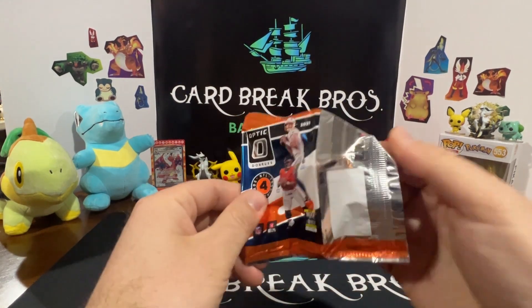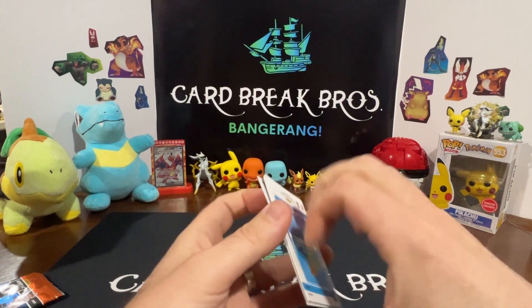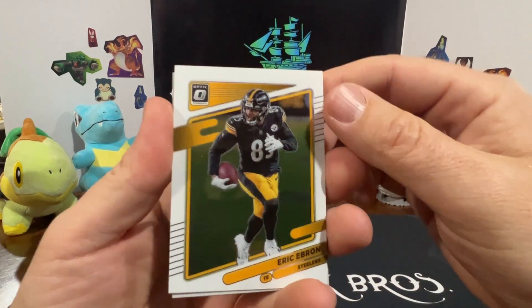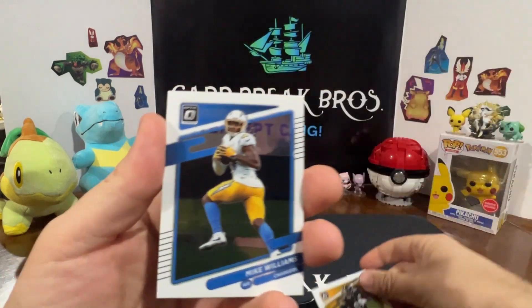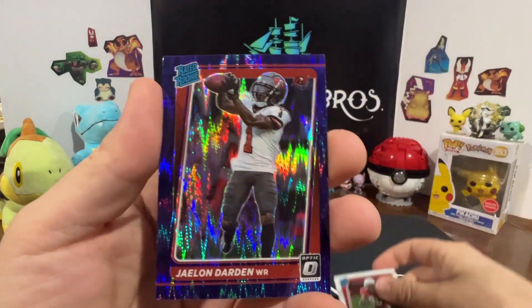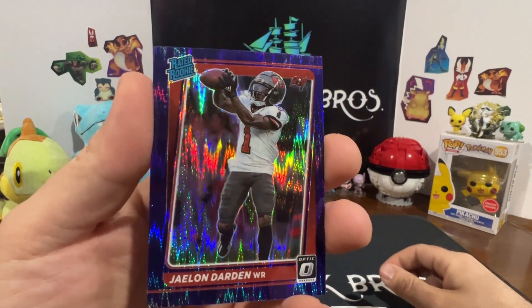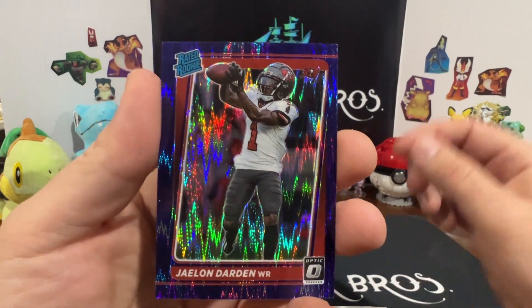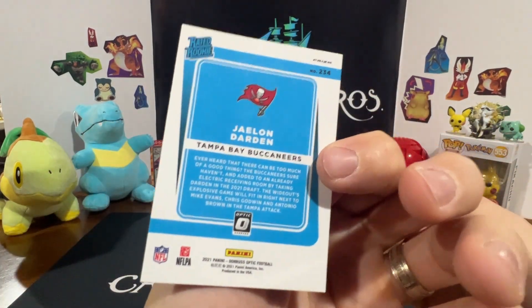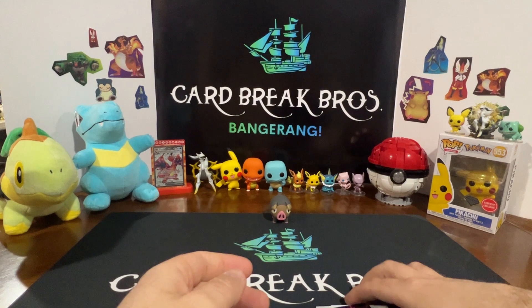Last pack before we move on to the blasters - got ourselves some Optic, here we go. Eric Ebron, Mike Williams, Rondale Moore - oh, I like that, that's cool - Jaylen Darden, that's kind of cool. That was the last card. Is that numbered? Nope.